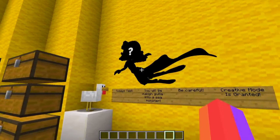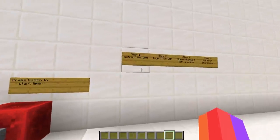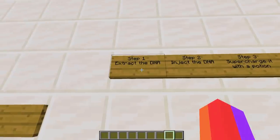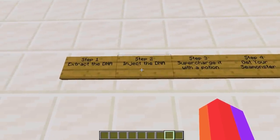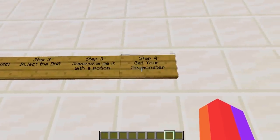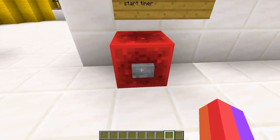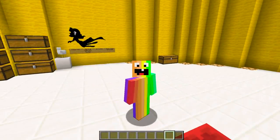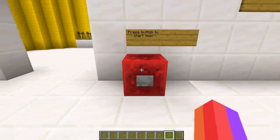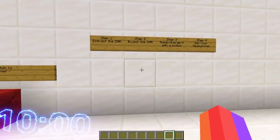It looks like we already have an outline of what Julia is going to look like as our sea monster — hopefully this is our end result. The question mark kind of shows us what we're going to be looking like, and at the end of the video we're going to see exactly how crazy she looks. So the steps are: step one, extract the DNA; step two, inject the DNA; step three, supercharge it with a potion; step four, get your sea monster. There's also a button to start the timer — let's press it. The clock is on.